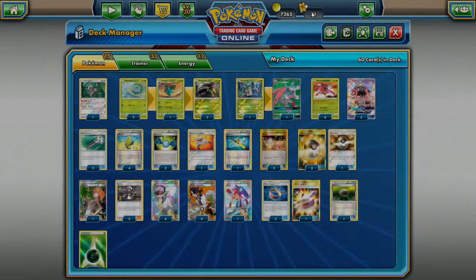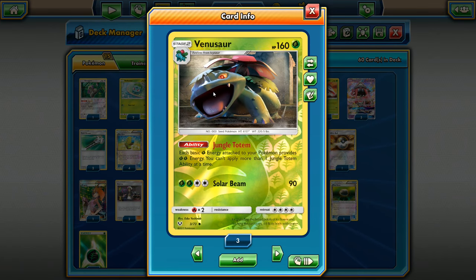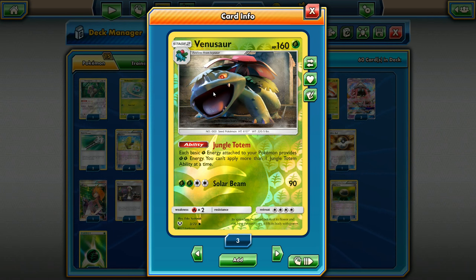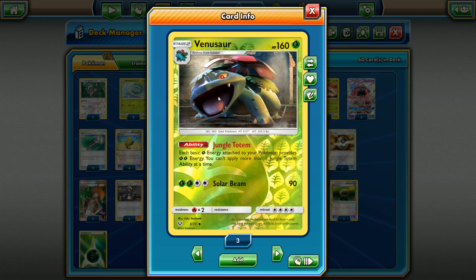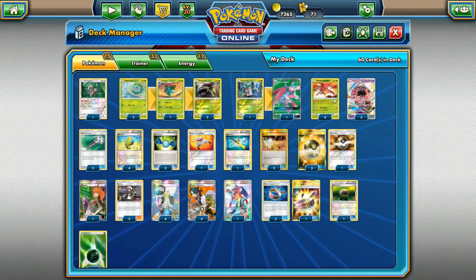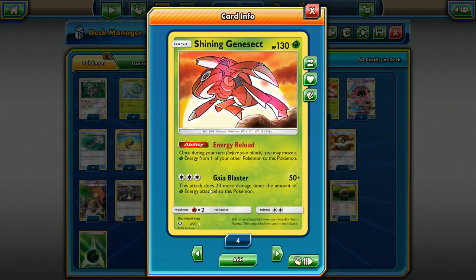The main focus of the deck is getting out Venusaur. The Venusaur Jungle Totem ability says that each basic grass energy attached to your Pokemon provides two grass energy. It will basically double the count of energies if we have Venusaur out and his ability active, which is awesome for Shining Genesect. If we have three energies on him, it'll count as six, and we're hitting very high numbers quickly with just a basic non-GX attacker.